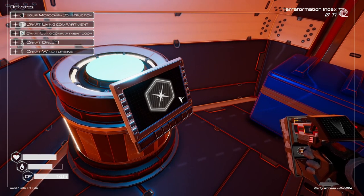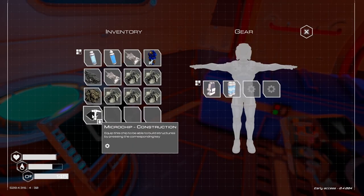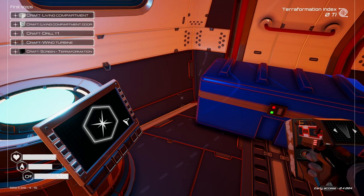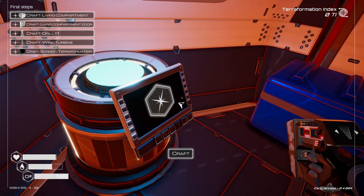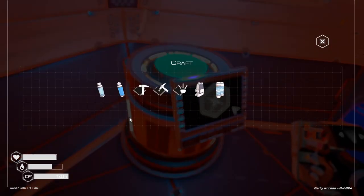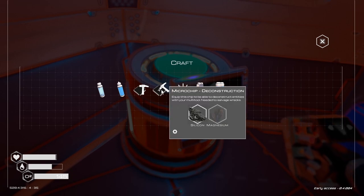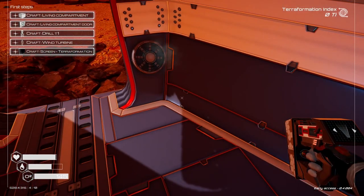Living quarter. Let's equip this. Now — craft living compartments. To craft a living compartment, what do we need? Destruction chip, torch chip — that's probably so when it gets dark we'll be able to have lights.